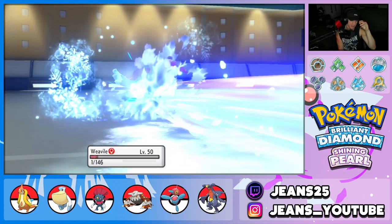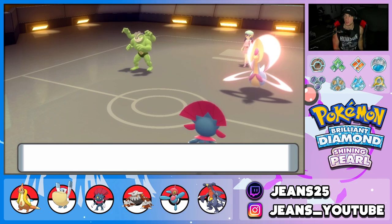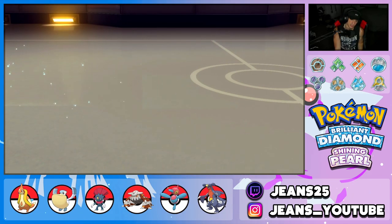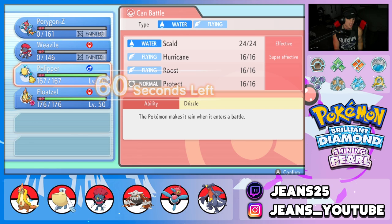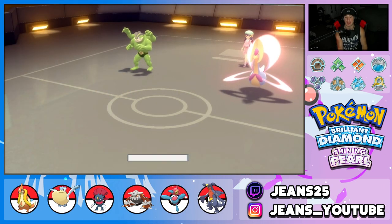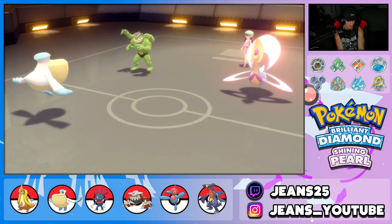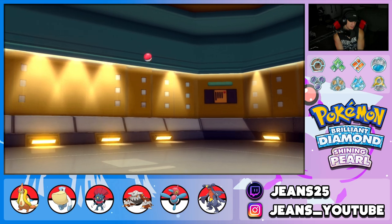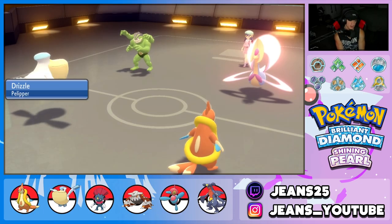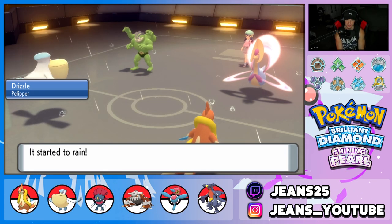We're going to pick up the double kill and bring out Rain Squad — Rain Squad is going to go last because Trick Room is out. Trick Room is so hard to play against in BDSP. If you have a Mental Herb you can just get free Trick Room. Unless they have a Trick Room counter — like I roll a Taunt — but usually they're on Mental Herb and it does me dirty.